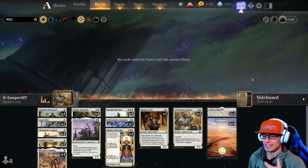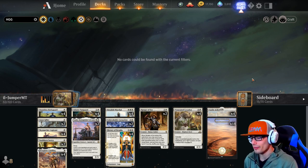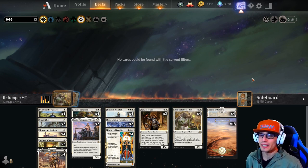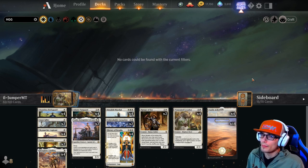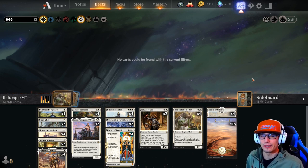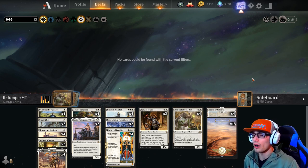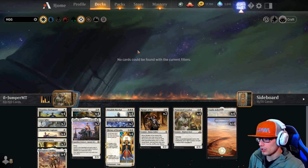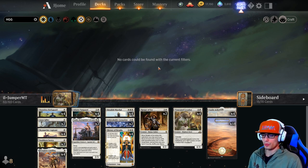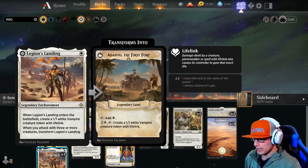It is an aggro deck, which basically means put your creatures on the field, turn sideways, kill your opponent. Sometimes we run into roadblocks and have to rebuild, but ideally we don't. We're looking out for Deafening Clarion, Shatter the Sky, Settle the Wreckage - things like that. We're playing historic so there are a ton of field wipes available: Cry of the Carnarium, Storm's Wrath - that new red card - just a ton of board wipes all over.